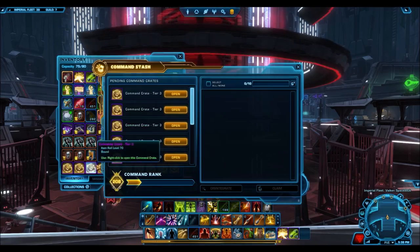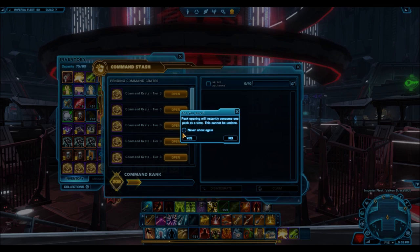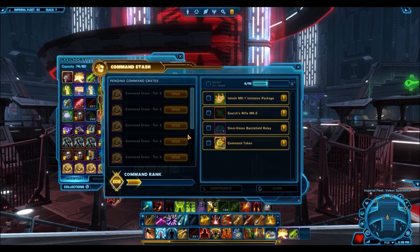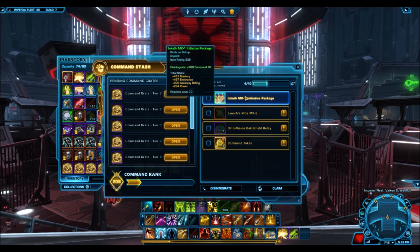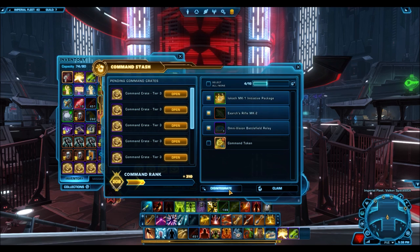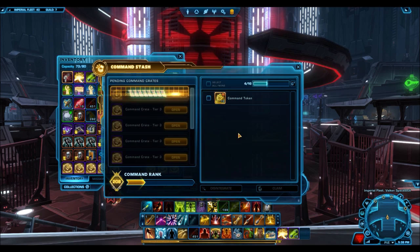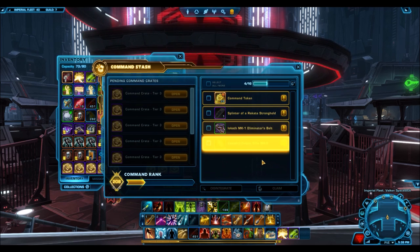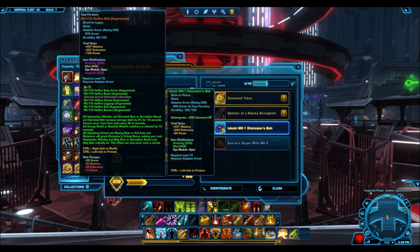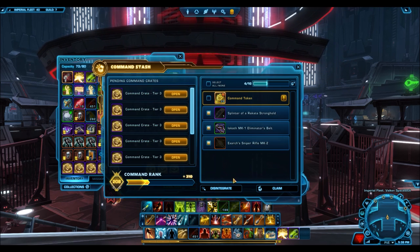If you buy the GTN version, which has come off the cartel market, that one will actually last 3 hours. So it's a lot better to go to that vendor, buy the crafting materials, sell those crafting materials on the GTN, and then use those credits to buy the superior command boost off the GTN. That way, you get a boost that lasts for 1 more hour, it costs you less credits, and you'll have a million or so credits left over to just go ahead and do whatever you want with.